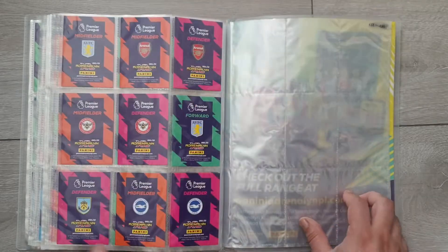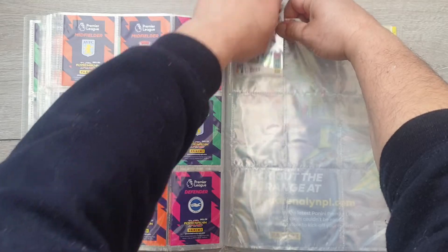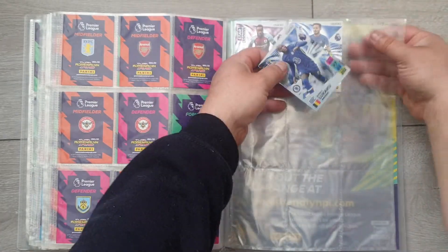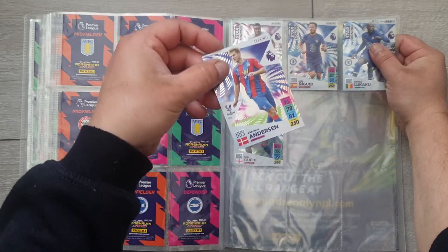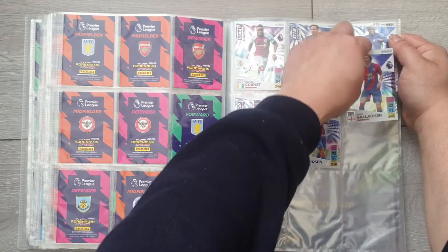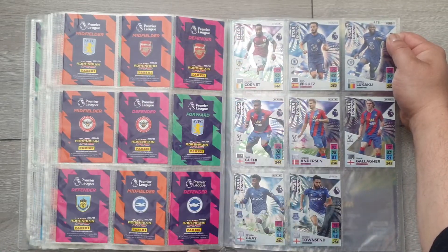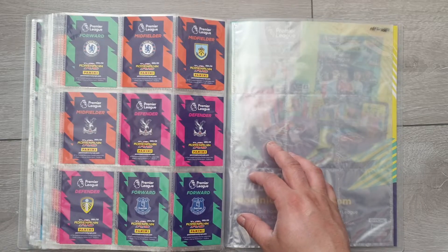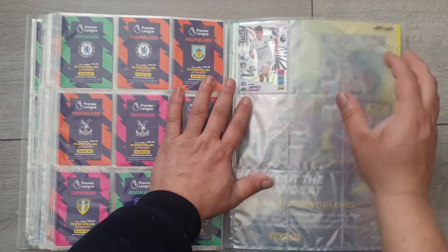478 Maxwell Cornet — squeeze them in. 479 Saúl Ñíguez. 480 we have Romelu Lukaku. 481 Marc Guéhi. 482 Joachim Andersen. I reckon I have all of them, but we'll see. Conor Gallagher at 483. 484 Demarai Gray. 485 is Andros Townsend. Junior Firpo at 486. That's another page done. And then 487 we have Daniel James.